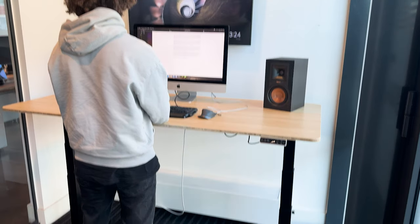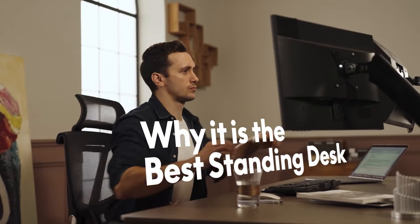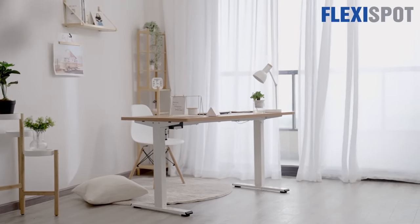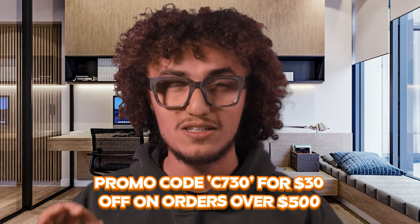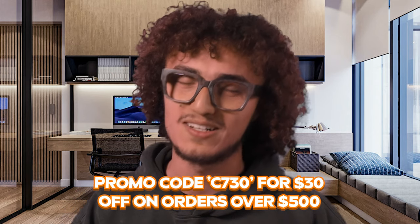This video was sponsored by FlexiSpot. FlexiSpot provides all kinds of standing desks and ergonomic chairs. If you want a standing desk with a T-frame, check out their E7 Basic Frame. If you have a limited budget, you can choose the E2 model which costs less than $150. Don't forget to use promo code C730 for $30 off an order over $500 — click the link in the description.